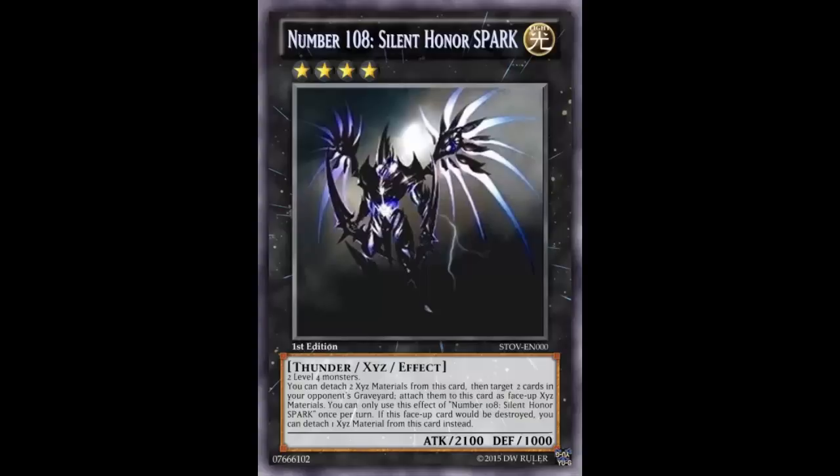I'd rather just banish it with Rhapsody than do this. Especially when you compare it to Number 101 - when you Xyz summon into 101, yes you detach Xyz material, but you get to take your opponent's monster. So you even out. Before we had Castel, Number 101 was just the best. But this card is just kind of mediocre at best. I wouldn't play it.